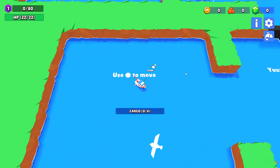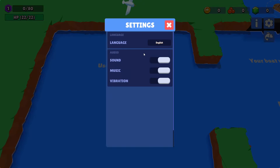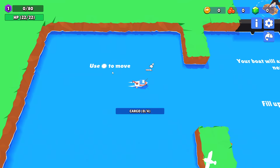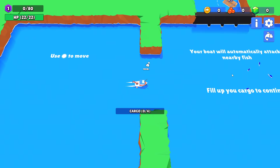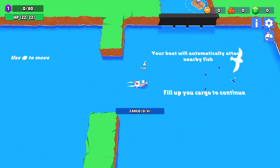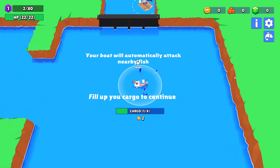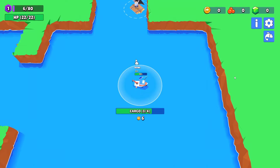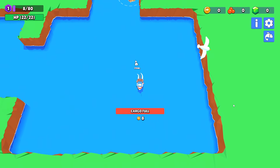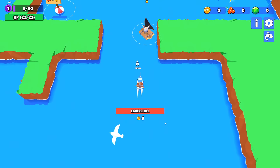Use this circle to move. You can very clearly tell this is a mobile game, especially from the settings menu — Vibration. So I can use WASD or I can just click with the mouse. Your boat will automatically attack nearby fish. Fill up your cargo to continue. I don't think as a fisherman you're supposed to attack them. I don't think attacking the fish is the real goal of fishing. Cargo is full — eight coins worth.